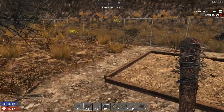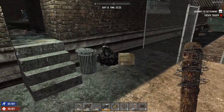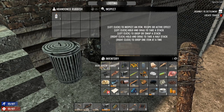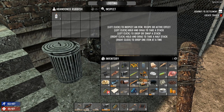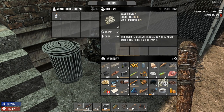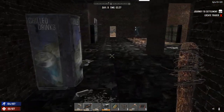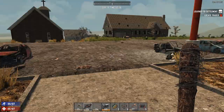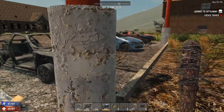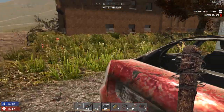Children's playground — even something as innocent as that can have a darker, more sinister surprise in the zombie apocalypse. Now I've got everything — I can actually make a crossbow. The only reason I'm not going to make one is because I don't have the supplies to make the bolts.